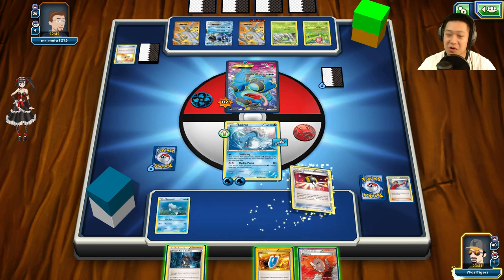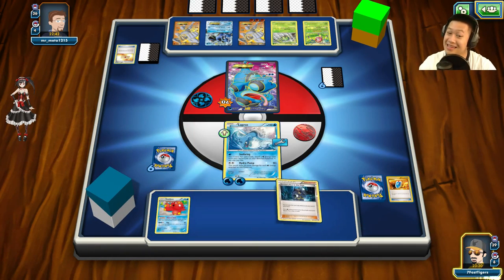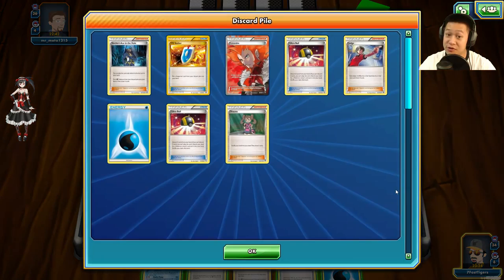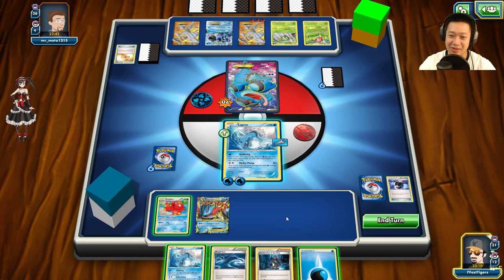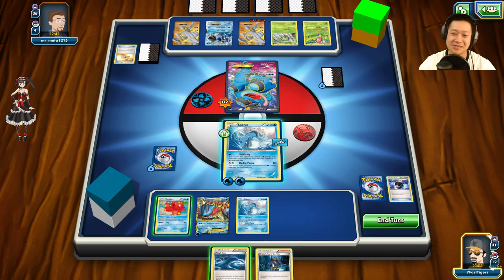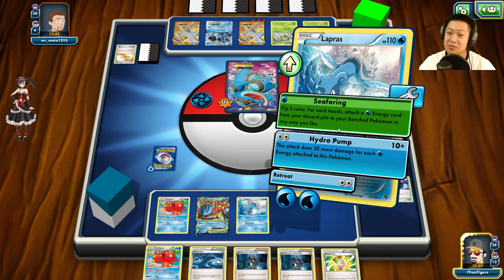He uses Professor's Letter for two Fighting Energies — another Machamp is coming soon. He switches and… nope, doesn't take out Lapras yet. More time for me! I use Archie's Ace in the Hole: throw away two cards, grab Octillery, use its ability — Archie's Ace is the last card in hand — and bring out Mega Swampert directly! I put Water Energy on Mega Swampert, play Rough Seas, and use VS Seeker for more cards.